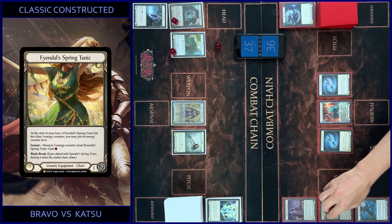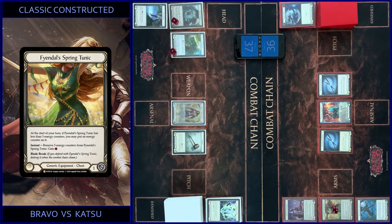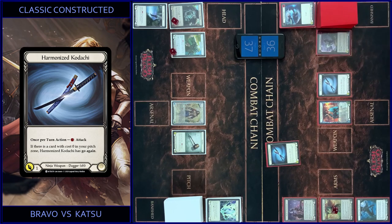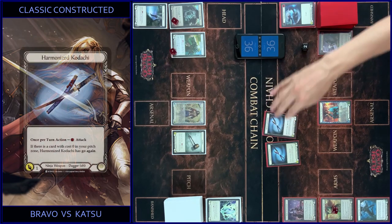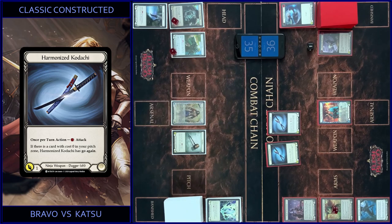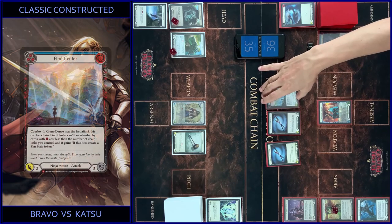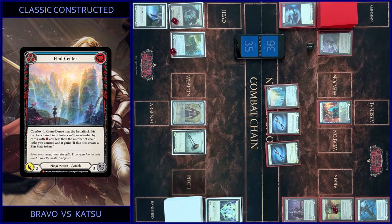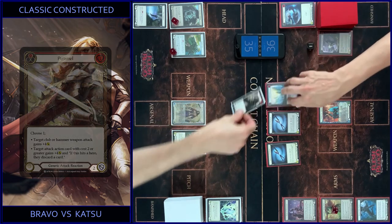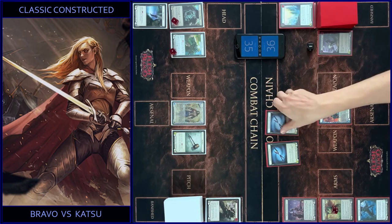I start with Counter and Tunic. Attack with Kodachi, pay for this, two floating — just for one, no block, I got one. One more Kodachi — same, no block, I got one. And Find Center — just for two. I block two. That's all. In the end I put one card in Arsenal.